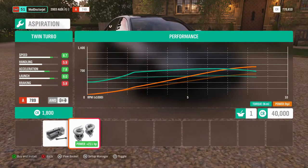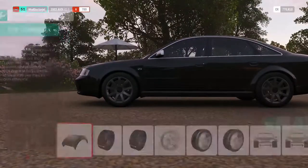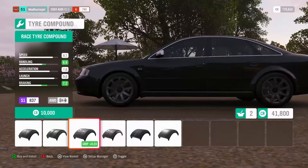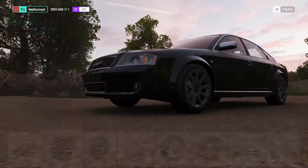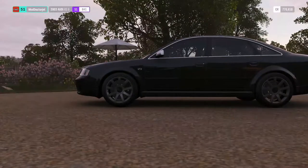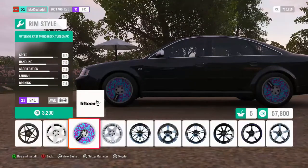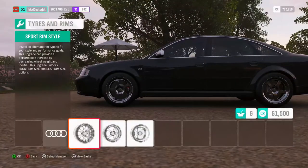Let's give it twin turbo for that insane power. Don't want to do anything cosmetically. Change the tyres to something more grippy, but I don't want the flares on the side. I want to try and keep this looking like a sleeper. Basically a sleeper is a car that looks slow but actually has some serious power behind it. This thing looks professional, like something a businessman would drive. Unfortunately we do have to change the rims to make them lighter, but that won't give too much away — hopefully.